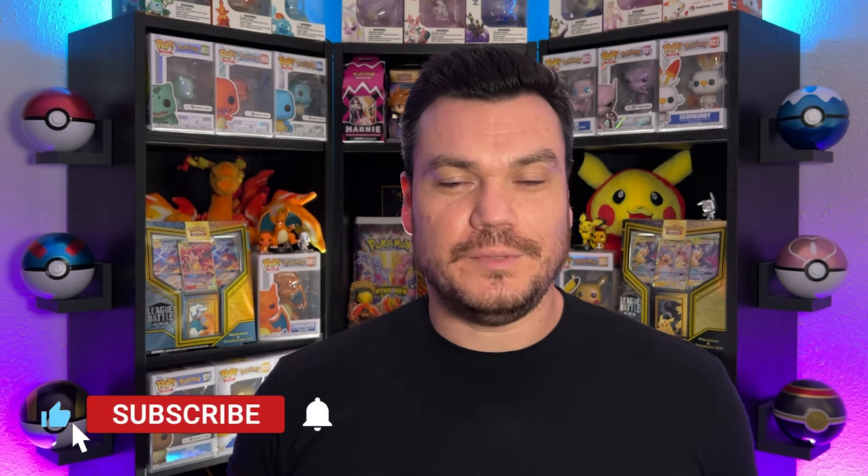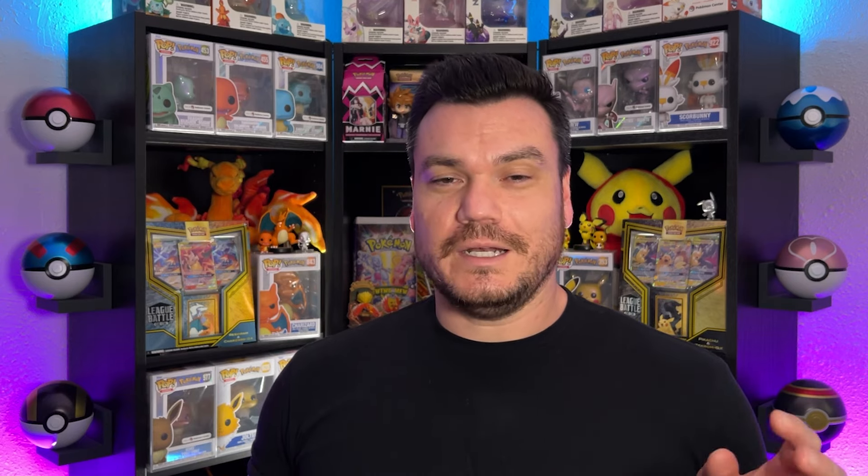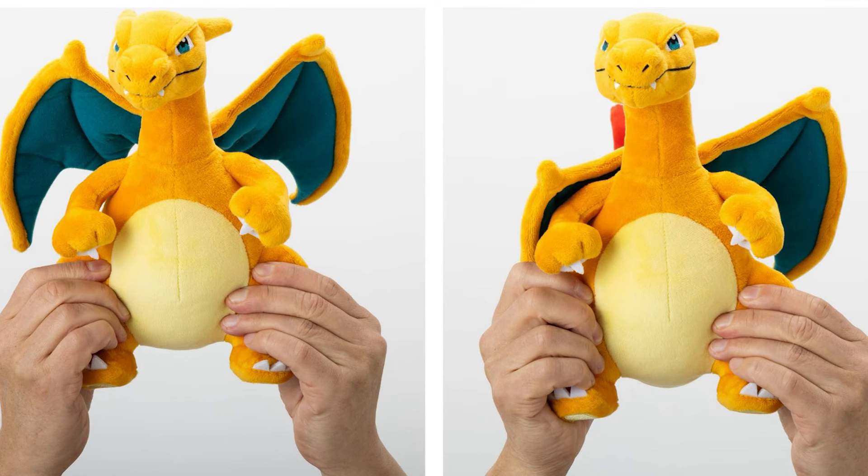Also in June, Takara Tomy is going to be bringing us this Charizard plush. But it's not just a plush — you can actually squeeze its thighs and it'll flap its wings, with each wing seemingly controlled separately by each thigh.